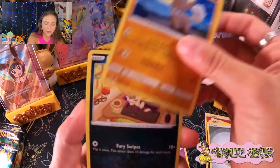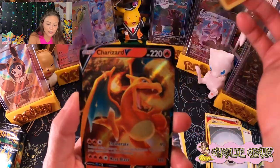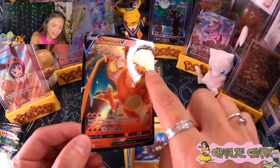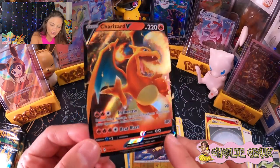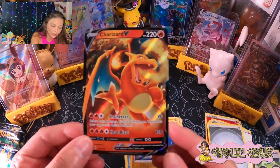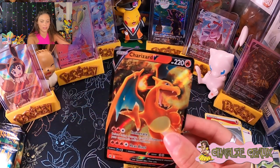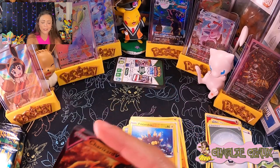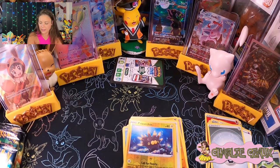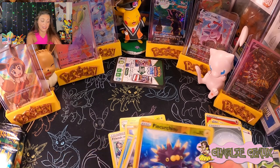Exeggcute, Rockruff — oh I think I like that. Pincurchin, Reverse Holo, and three, two... and a Charizard V card! Yes, we love Charizard! I love the way the fire just goes up. This is more of a reflective surface and then the holo is kind of in the background, and it looks so cool — they almost did the reflection with the fire too but in a different way, and it just makes it stand out really, really well. Beautiful Charizard. We're getting some Charizard magic today.